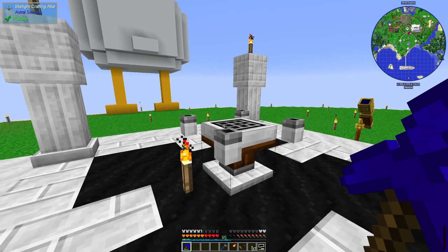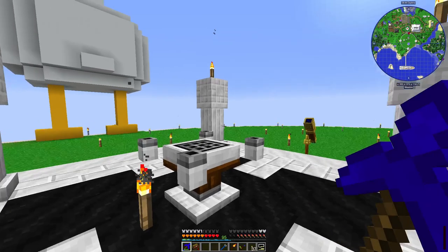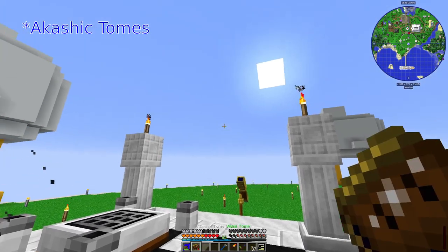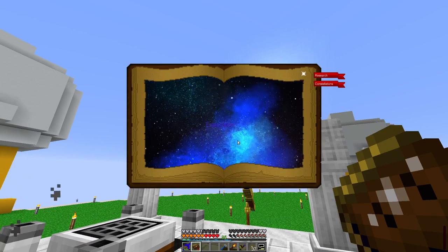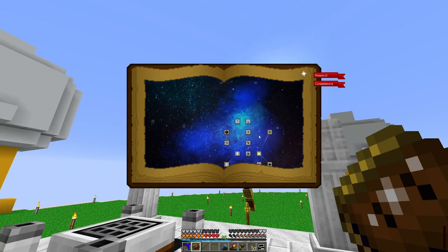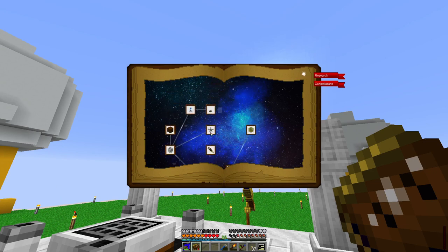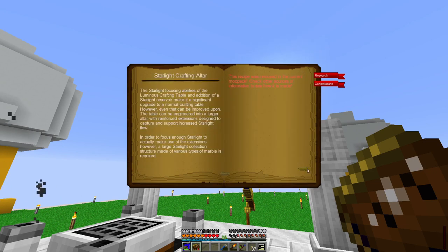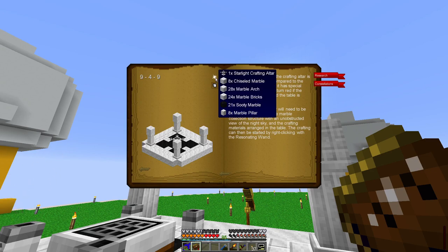I was curious about how we were supposed to know about this. It turns out you look in your Astral Tome. I seem to have two Lexica Botanicas, which is incredibly untidy of me. But you can have a look in here — I think it was in the exploration section. This is a terrible user interface. Down here somewhere is the Starlight Crafting Altar entry. You can see the way it needs to be set up, and mousing over shows you what all the different block types are.